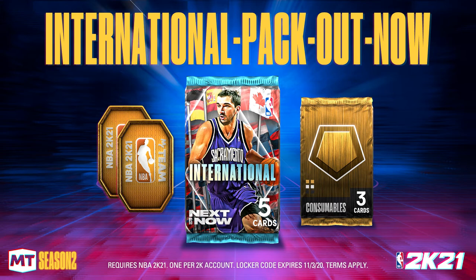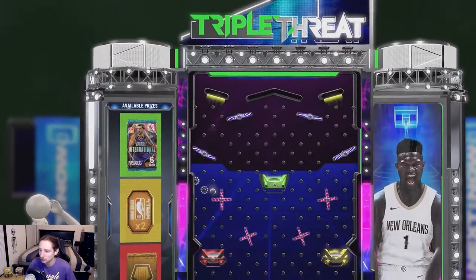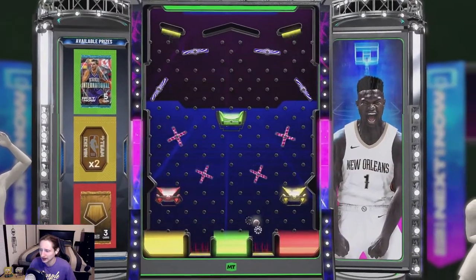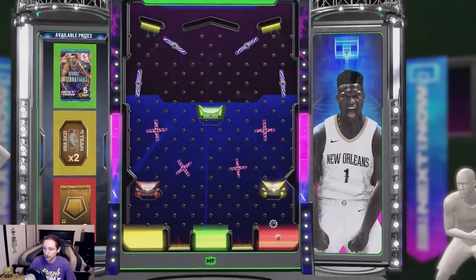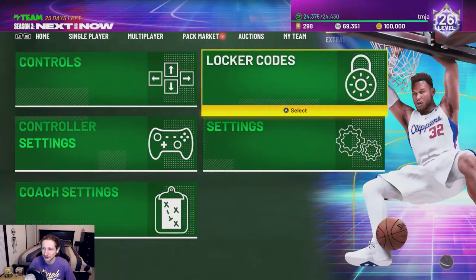Here is the next locker code — I'm recording this on November 2nd. This one came out a while ago and expires on November 3rd, so you might want to get that in quickly if you're seeing this before the 3rd. It looks like we have a chance at an international pack, two tokens, or a gold consumable. Give me the international pack, come on 2K — oh bro. That was the biggest L of a locker code I think I've ever seen. We got a gold consumable pack. All right, 2K. Thanks.